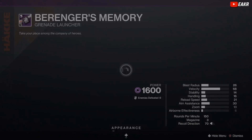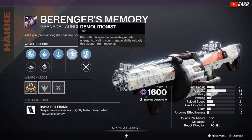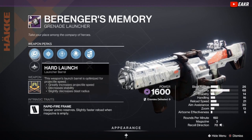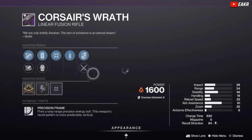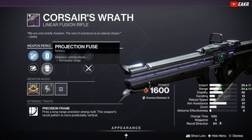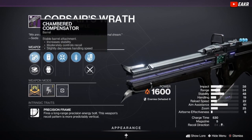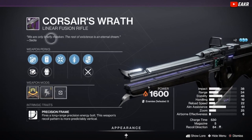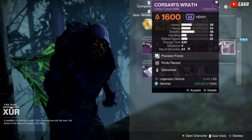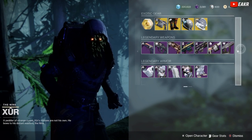We have a Memory grenade launcher with Threat Detector and Demolitionist — no Spike Grenades, no Proximity Grenades. That's pretty bad. We got Frenzy and Quick Draw on this linear fusion with Charge Time and a Projection Fuse. Not a bad roll on the Corsair's Wrath — this isn't too bad. If you guys don't have a decent linear fusion or a crafted linear fusion, I guess you guys can run that one.